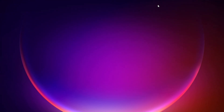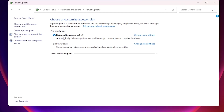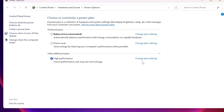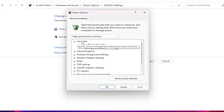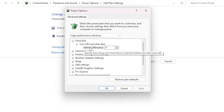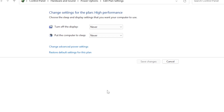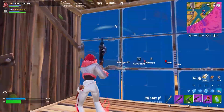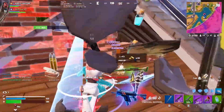Finally, optimize your Windows Power Plan. Go to Windows Search, search 'power', and open Choose a Power Plan. By default it is set to Balanced — click Show Additional Plans, expand the dropdown, and select High Performance. Go to Change Plan Settings, set sleep/display to Never. Then go to Change Advanced Power Settings, find Hard Disk, and set Turn Off Hard Disk After to 0 minutes. Click Apply and OK. This is especially helpful if Fortnite is installed on an SSD. Restart your PC once for all changes to take effect, then launch Fortnite and enjoy improved performance.